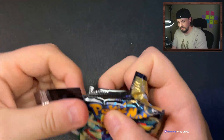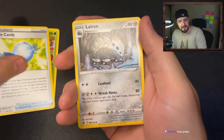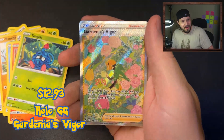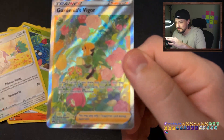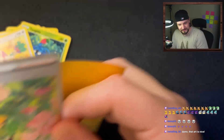Let's see if you guys can keep up my good luck. We got metal energy, Carnivine, Rare Candy, Lairon, Pancham, Switch, Snorunt, Bravest, Tangela. Oh my god, that card is so pretty - Gardenia's Vigor. Wow, that card is beautiful! I haven't even seen this card yet from other people's pulls or anything. This card is beautiful. I love that - that's a really cool looking card.